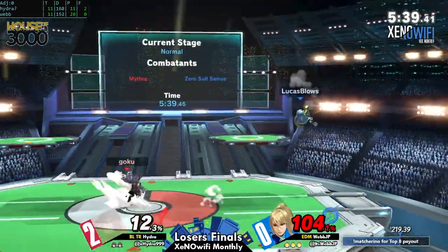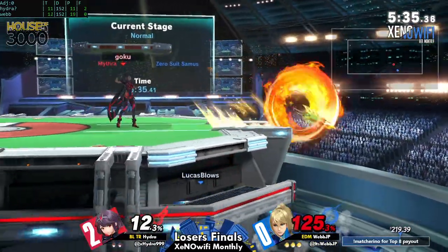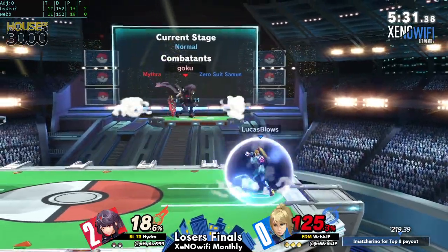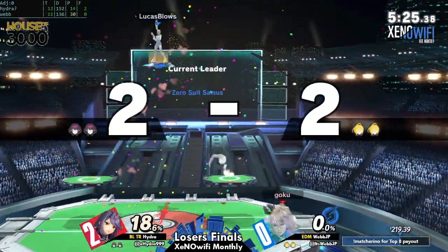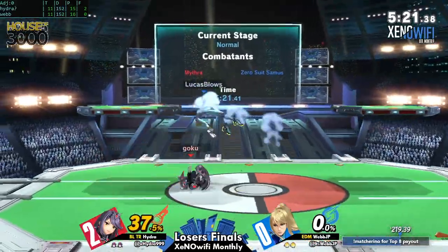Best time to catch this character is off stage, as their off-stage game is slightly weak — that's not gonna kill. That is easily their greatest weakness: you need to punish them when they're trying to recover. Even then it's easier said than done, but ZSS is definitely one of the characters that can do it — it's just Hydra's defense has been on point.